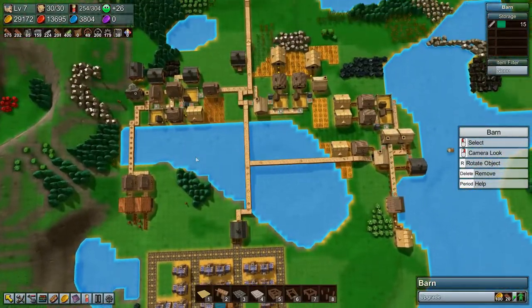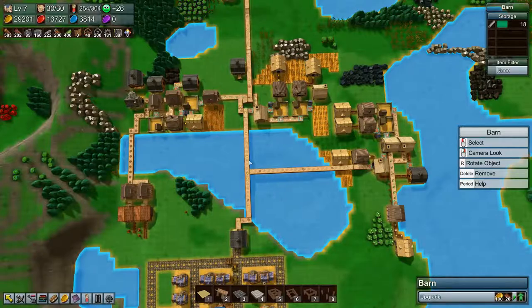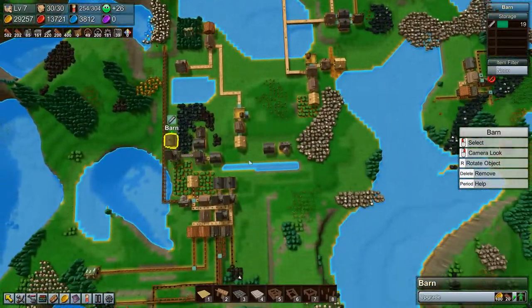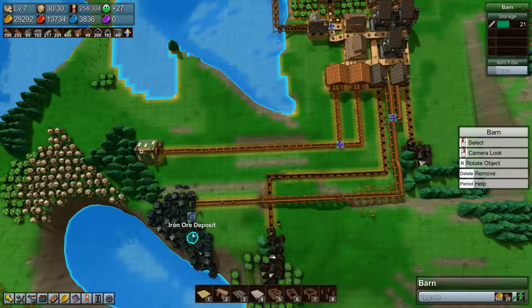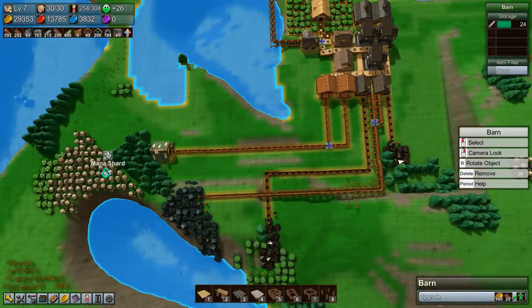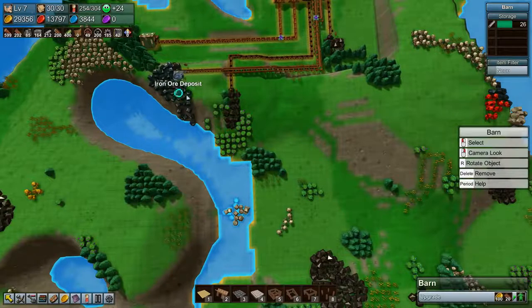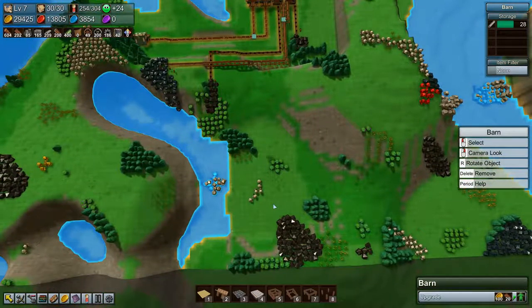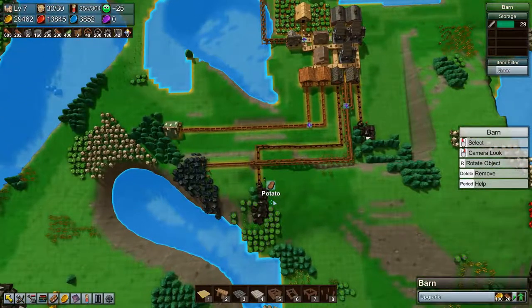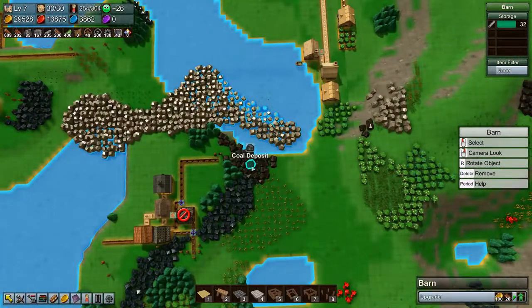But that does mean it is time to get quite a bit more organized — this area is pretty messy. Down here we can't really do much about it because we don't have the technology to replenish iron ore or coal yet. We will have it eventually, but for now we're going to have to use the deposits where they are.